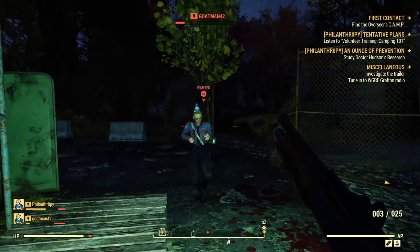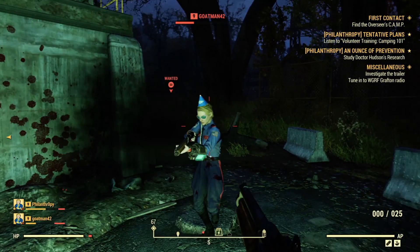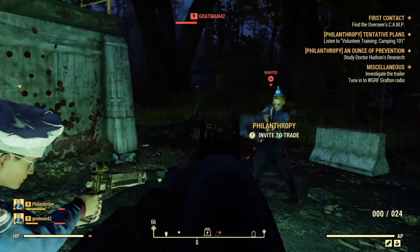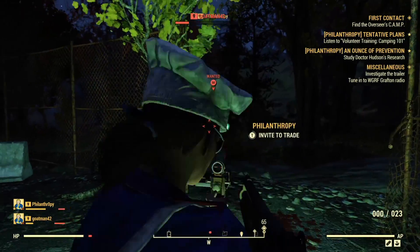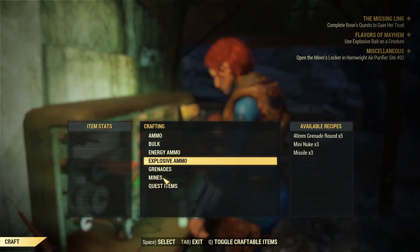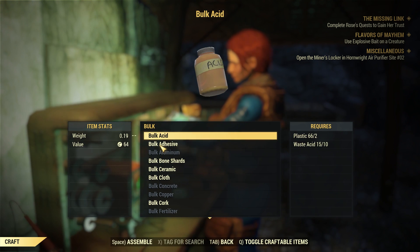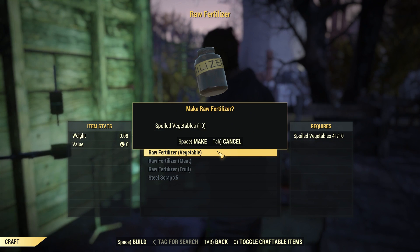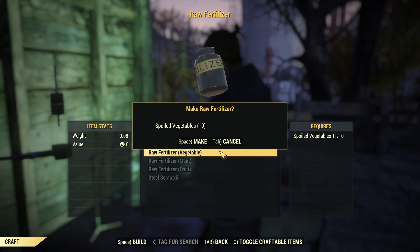Be warned: if you murder someone while in a party, your teammates can start attacking you right away. You won't be able to attack them back because you're on the same team, though you could technically use this to game the murder system. Use a Tinker's workbench to bulk your materials, which will condense them and reduce the weight, freeing up more space in your stash. If your meat, veggies, or fruits spoil, don't eat it, but also don't throw it away — you can convert them into fertilizer.